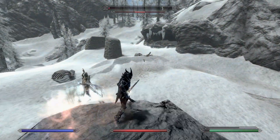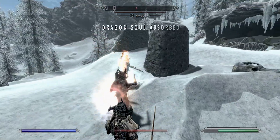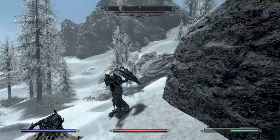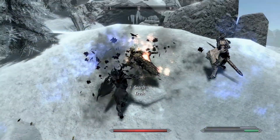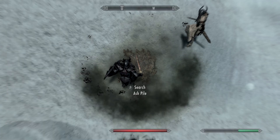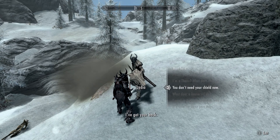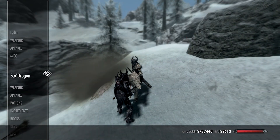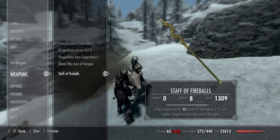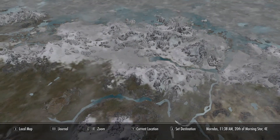Krosis has a frost enchantment — that's why my stamina is getting wrecked. His mask is light armor. He ran out of mana. Krosis drops a Staff of Fireballs — this could be useful for Lydia actually, but I don't know if it messes with her AI and makes her stop using her shield. I'd like her to use the staff at range instead of the bow, then switch to shield and sword up close.